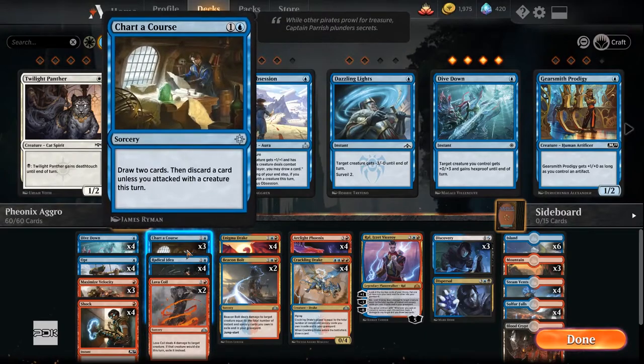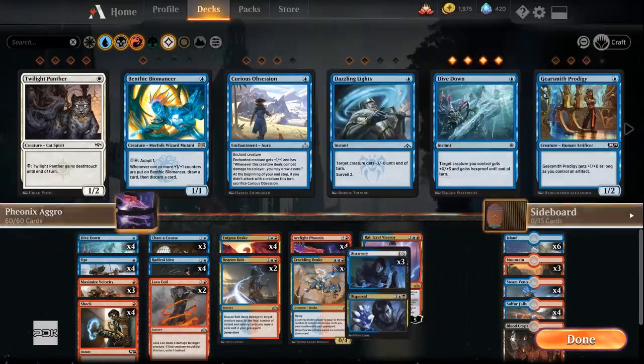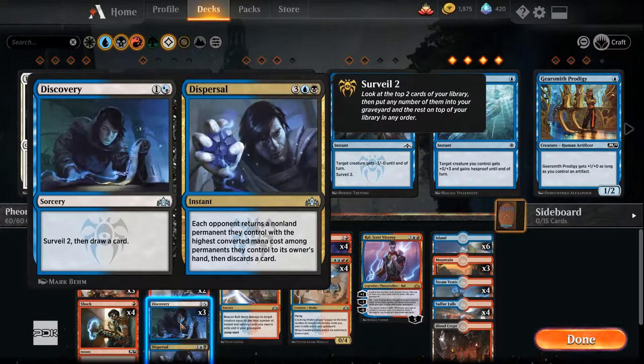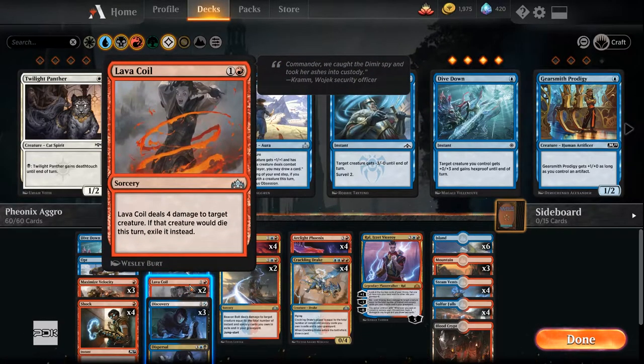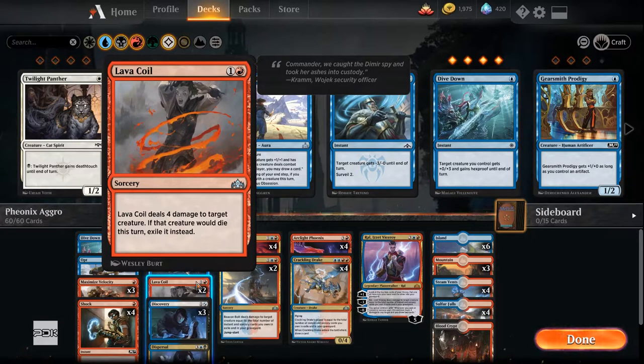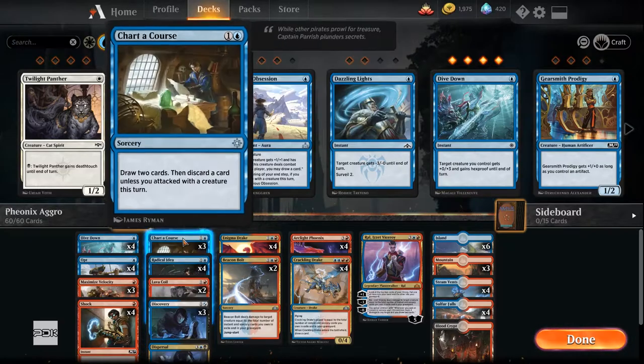Charter Course and Radical Idea for some more card draw — that's a decent amount of card draw, as well as Discovery, which is almost all card draw. Discovery/Dispersal — I mostly use it for card draw; I have yet to use Dispersal. I'm even thinking I might drop the Blood Crypt. There've been a couple of times where I've drawn it as my second land and it's been a pain — Mountain Blood Crypt where it'd be better to have a Mountain, maybe throw in another Island. Lava Coil is just to help remove — it's really good against opposing Drake decks when they're running both the Crackling and Enigma Drakes, and it helps remove early during aggro — you can just pop a Chain Whirler, for example.